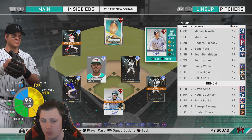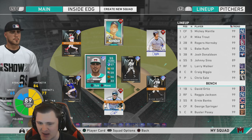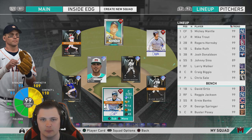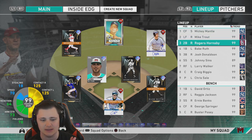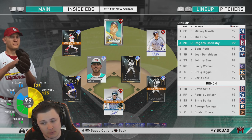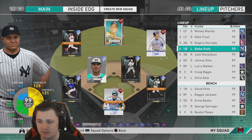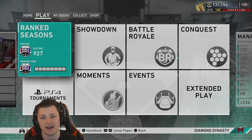In right field we got Larry Walker, Mike Trout, JD, Johnny at short, Rogers Hornsby again at second base, Babe Ruth at first base, and Craig behind home plate. The lineup goes: Mike Trout in the leadoff spot, Mikey Savage in the two, Hornsby debut player in third. He'll typically hit somewhere between two through six depending on the pieces around him. Babe Ruth in the fourth spot, Josh Donaldson in the five, Johnny, Larry Walker, and Craig hitting eighth. We're currently rated 927.